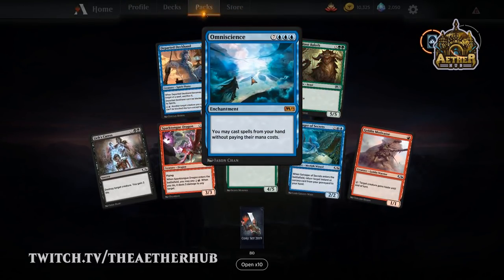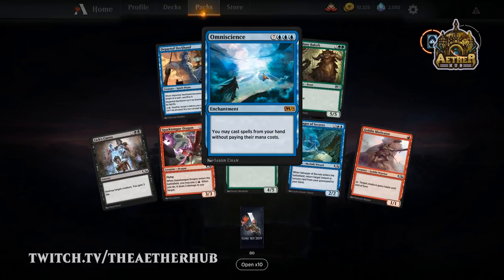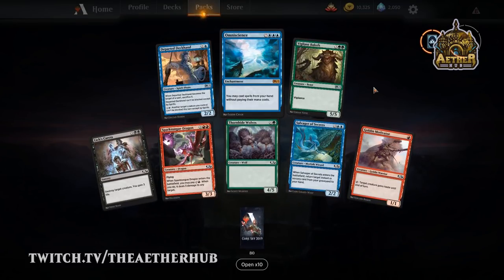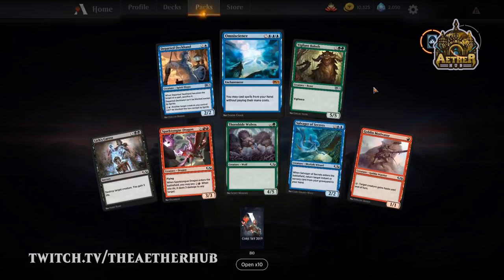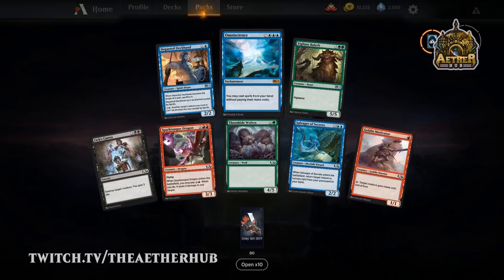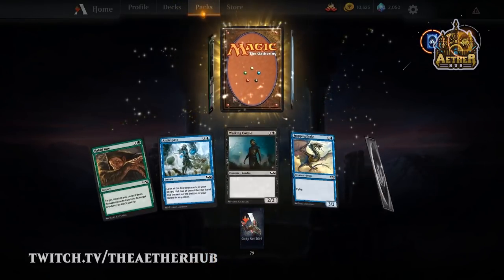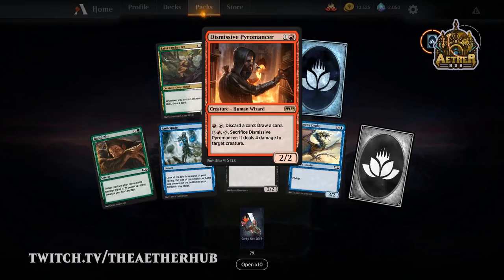Omniscience! I'm getting a lot of mythics so far — like four mythics out of 10 packs, that's a pretty good rate. Definitely would not see that in a normal paper box. Dismissive Pyromancer — amazing wizard, and one of the better arts in the set. It's actually a self-insert from the artist — it looks very much like Brahm Sels, the artist. If people are going to play with you, you might as well be on a magic card.